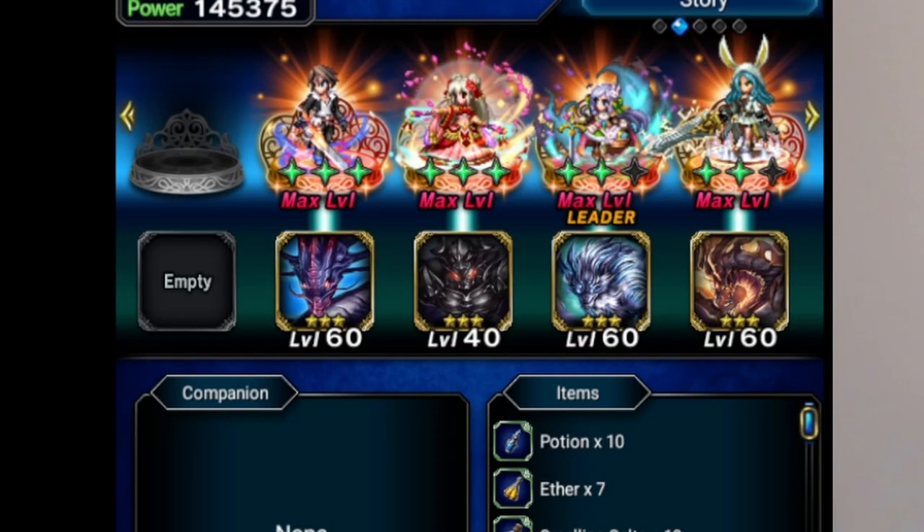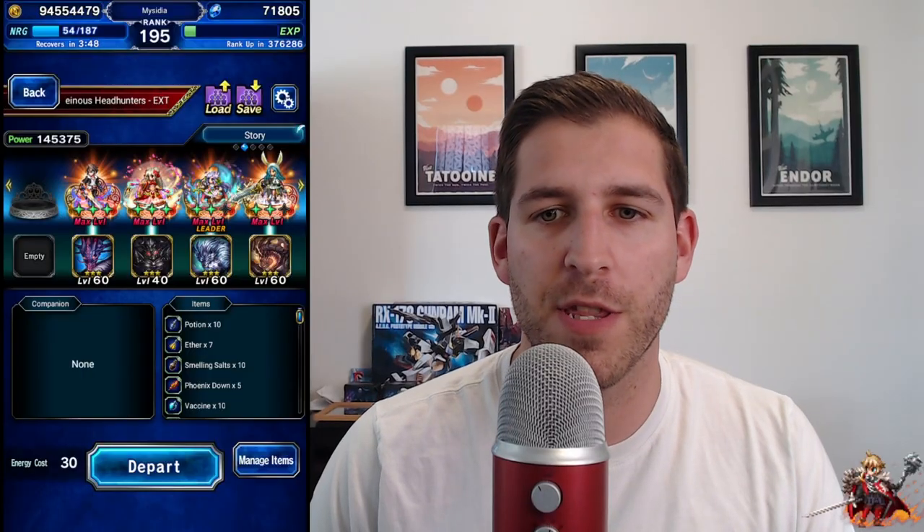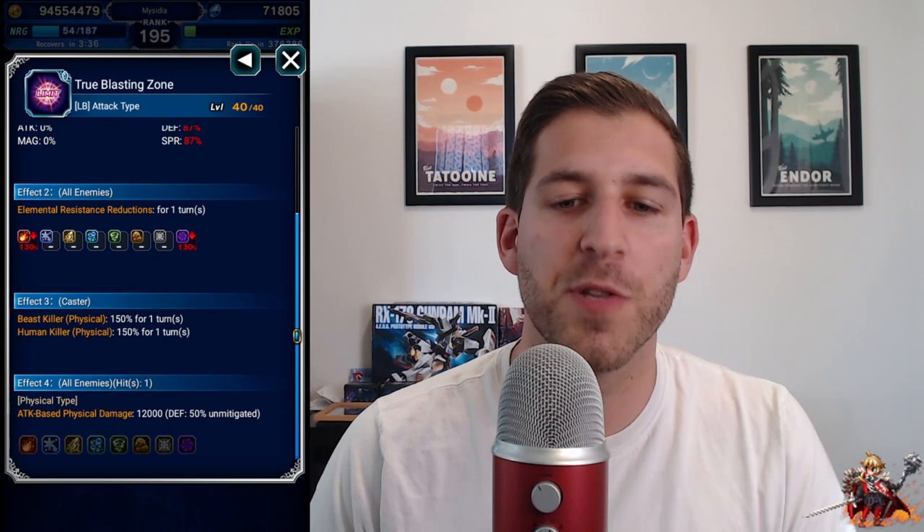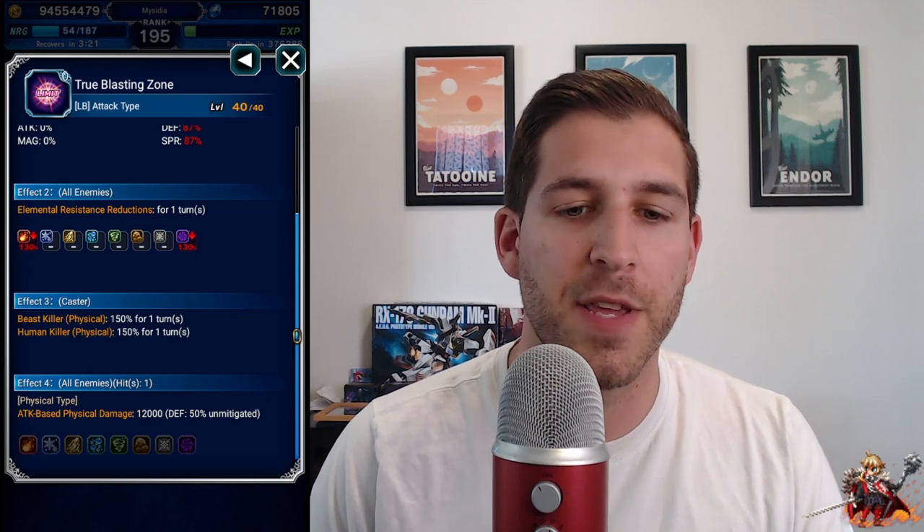Here's our team for this encounter, and it's kind of a unique one. We have two finishers in Squall and Esther, and two support units in Ling and Sylvie — and both Ling and Sylvie can break the opponent's stats, so that's covered as well. When we look at Squall, he has something very important: a limit burst that is a break, but also has beast and human killer, and most importantly it hits AoE, so it hits all of the enemies. We're fighting two bosses and want to kill them at the same time, so we can't use a single target limit burst.